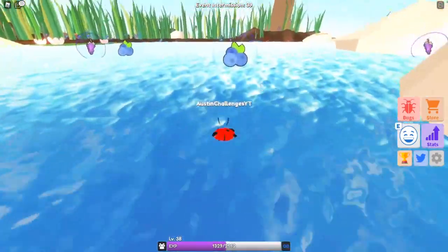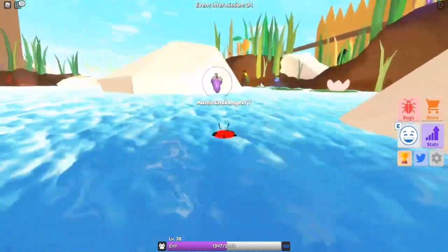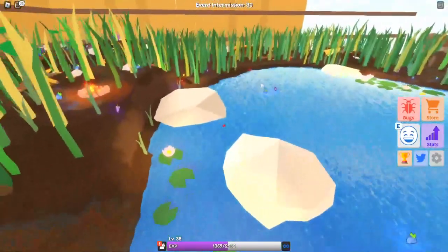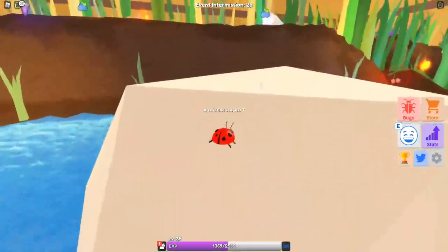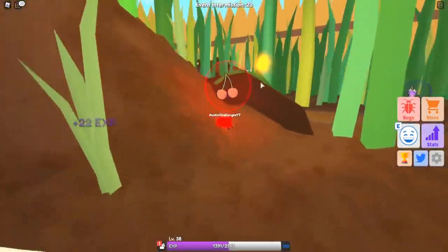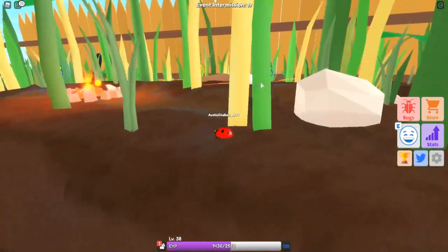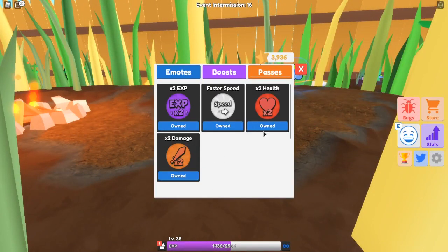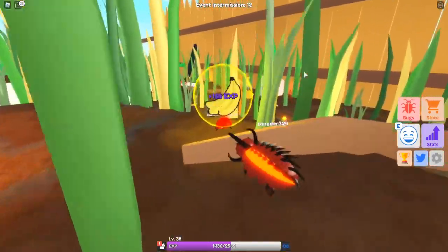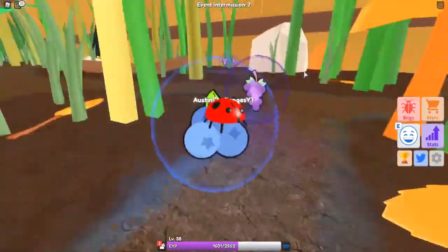When you collect fruit you get XP which goes towards leveling up. The blueberries are the lowest amount of XP, then grapes, then cherries, and the best ones are the bananas up there — those give you a ton of XP. Watch this: the blueberries give 18 XP with my two times multiplier game pass, but the banana gives 165 XP. That's insane!